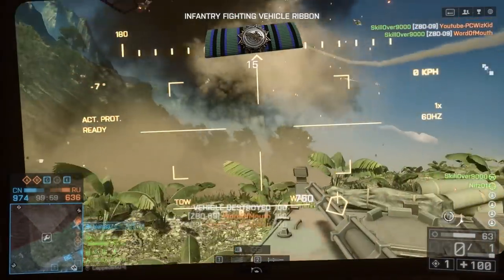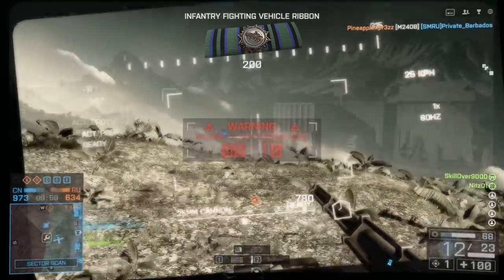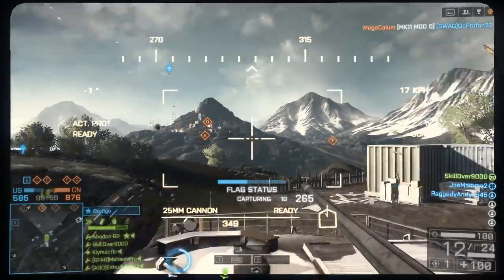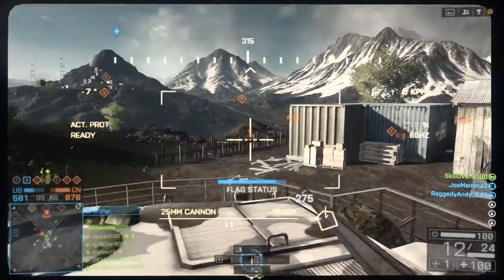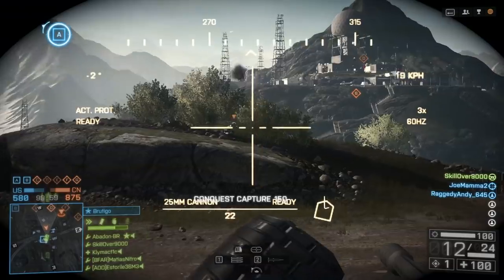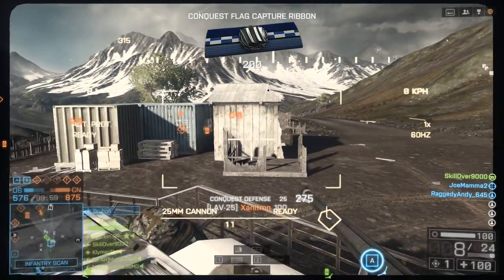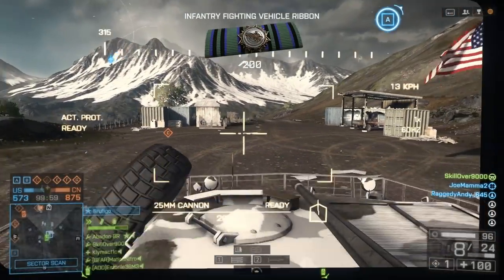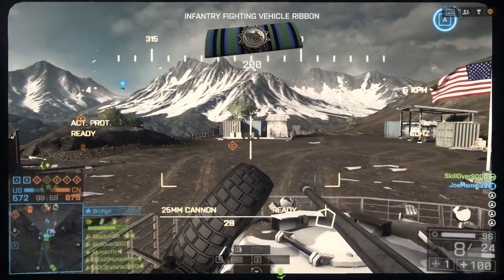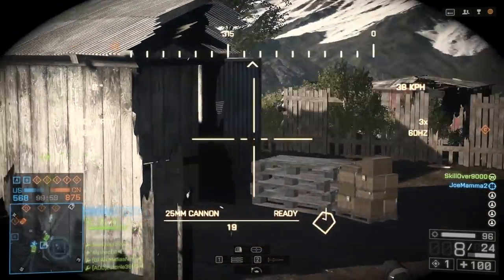Let me start off this strategy video by talking about the differences between driving armor when you have a friend in the gunner seat or the passenger seat versus having a random in the passenger seat versus driving solo. Obviously being solo is the worst situation out of all of them. It's definitely something you can work with, but your effectiveness is going to be doubled if not quadrupled if you have friendlies in the passenger or gunner seats.